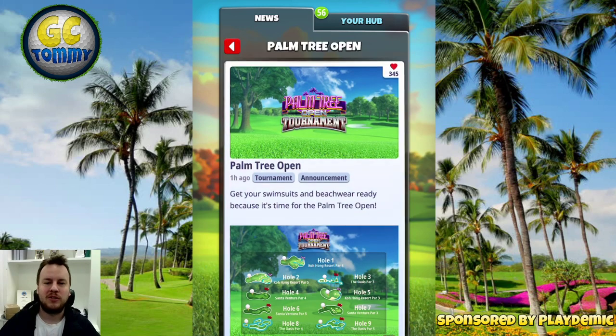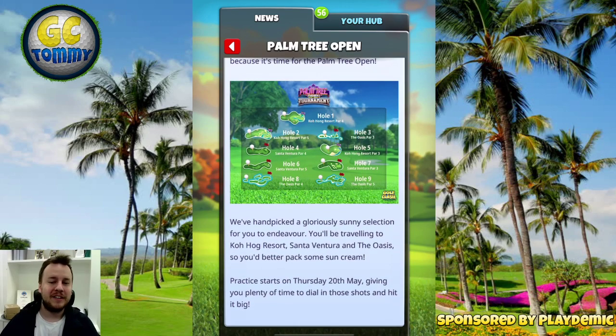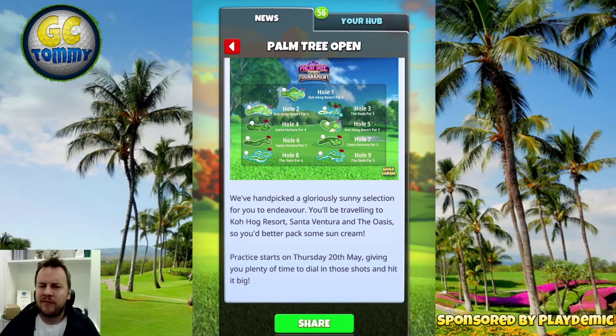So let's take a look at the Palm Tree Open. Get your swimsuits and beachwear ready because it's time for the Palm Tree Open. We have handpicked a gloriously sunny selection. You will be traveling to Cajon Resort, Santa Ventura, and Oasis. You'd better pack some sun cream. Practice starts on Thursday the 20th of May, giving you plenty of time to dial in those shots and hit it big.